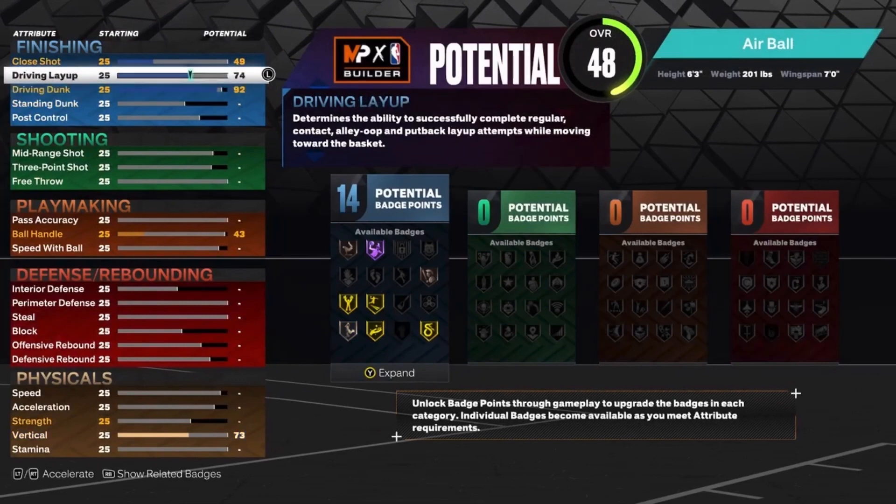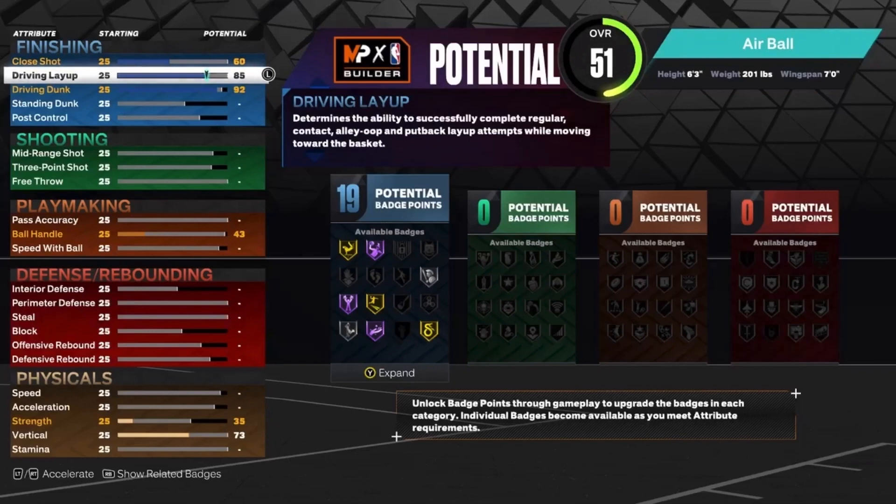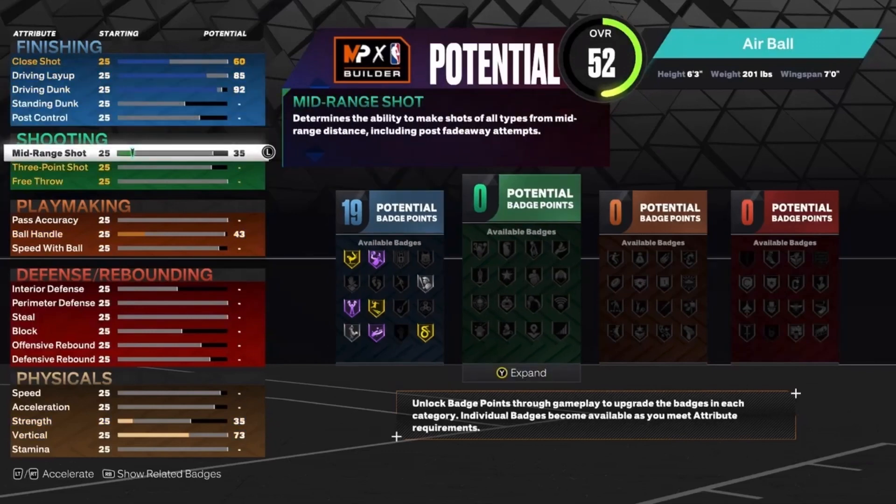For the finishing, you want to put your driving dunk up to a 92, so you'll be able to get the elite contact dunks and dunk on everybody. You get the pro and elite contact dunks, and you also have the 85 driving layups, so that's going to be helpful as well.